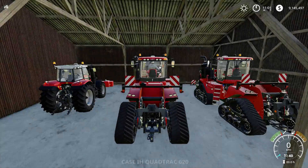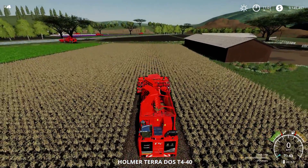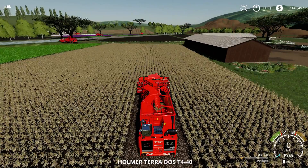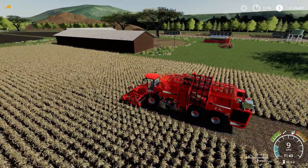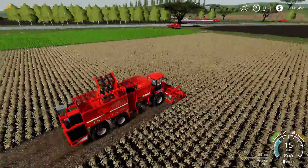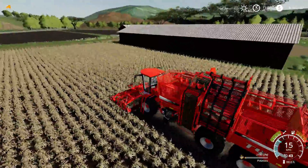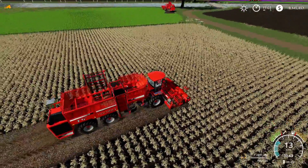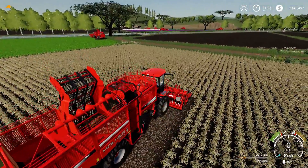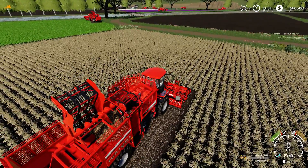Let's jump in and quickly assess the situation. Potatoes are the first crop up — I've already harvested a bit just to test it out. You can see it's harvesting very nicely, dropping the potatoes through the conveyors, pulling them up and into the hopper. You can also see the little name plate there — that's your potato header working.